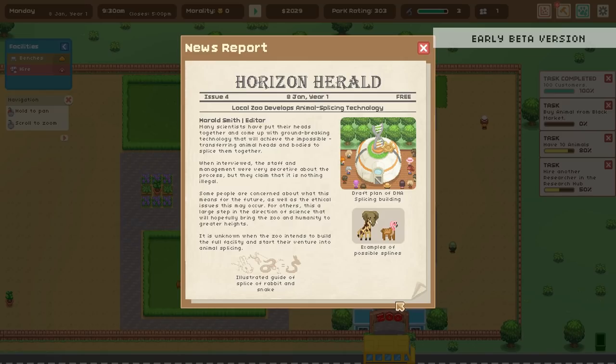The Horizon Herald newspaper reads: 'Local Zoo Develops Animal Splicing Technology — many scientists have put their heads together and come up with groundbreaking technology that will achieve the impossible: transferring animal heads and bodies to splice them together.' When interviewed, the staff were very secretive about the process but claim there is nothing illegal. Some people are concerned about the ethical issues, while others see it as a large step for science. It's unknown when the zoo intends to build full capacity. And here's an illustrated guide of a splice of a rabbit and a snake!